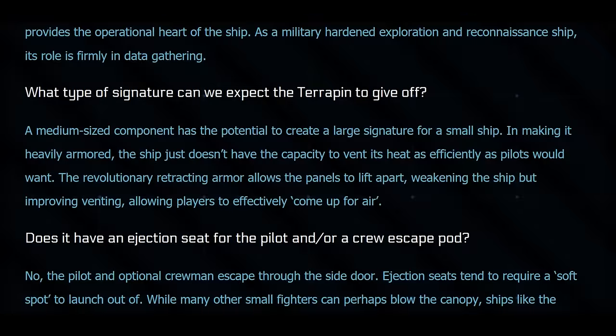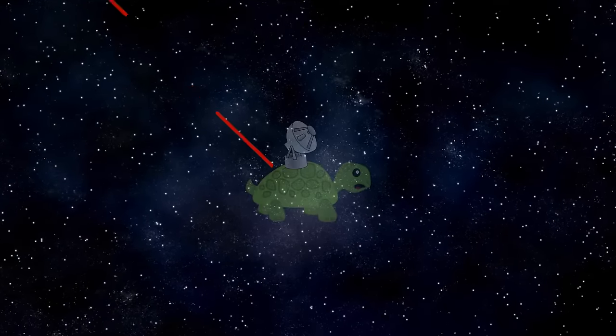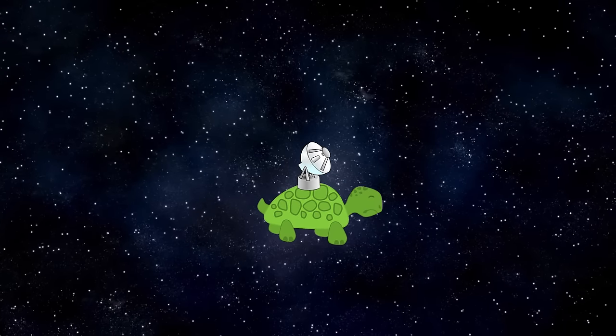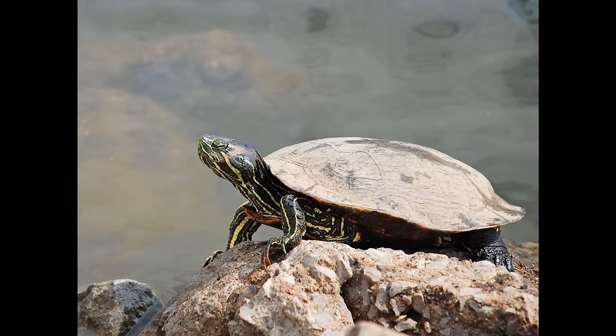The developers even described the heat venting armor retraction process as 'coming up for air.' The armor also serves as protection from surprise attacks while you're in your powered-down sneaky mode, giving you more time to power up your shields and dive for the safety of the nearest deadly environment. This thing is sounding more and more like a turtle all the time.